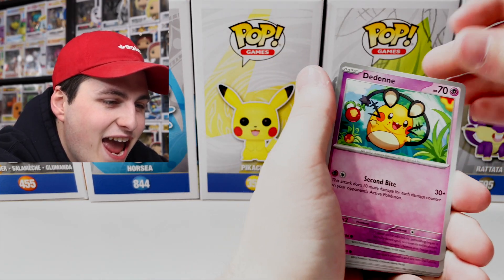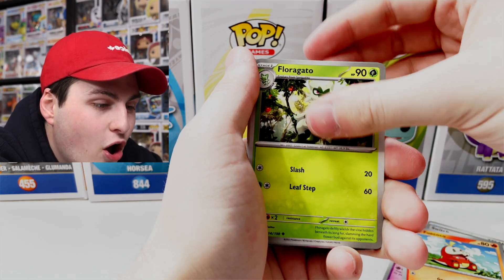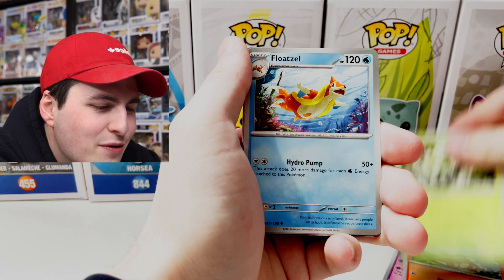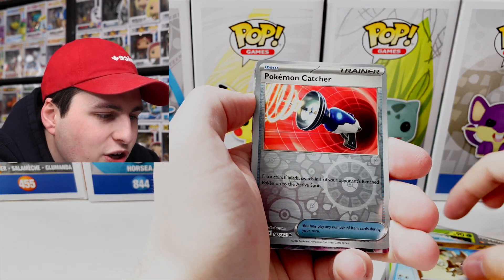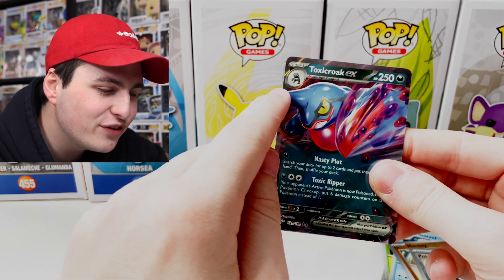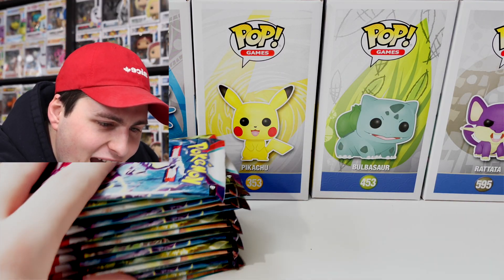We've got Dedenne — one of my favorite little ones — Coralia, Switch, Fuecoco, Floragato — we've also got Floatzel, Rocky Helmet, and Mankey. Pokemon Catcher — and then oh, Toxicroak EX! I noticed a little bit of shine through the side — looks really nice. I'm just gonna take the stack out of the booster box and put it on the side so you guys can see how close we are to getting to the end. There is the pile — still pretty crazy!